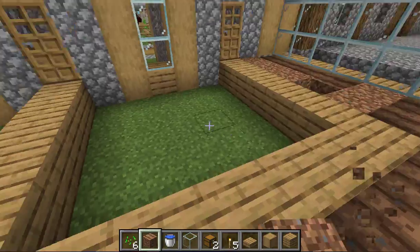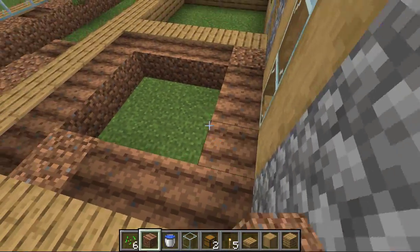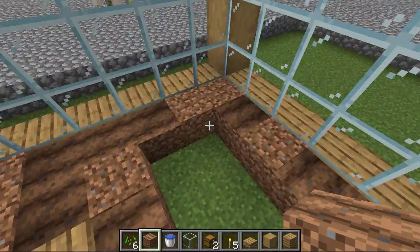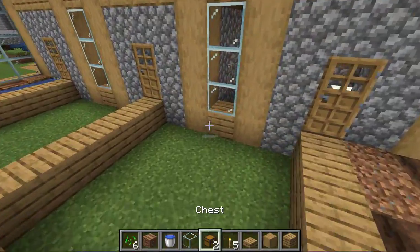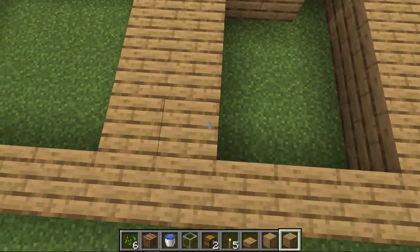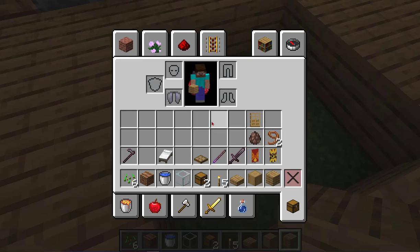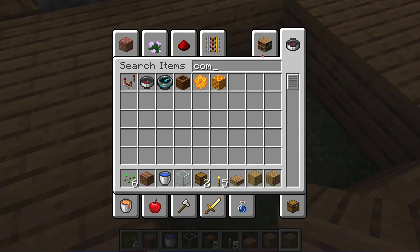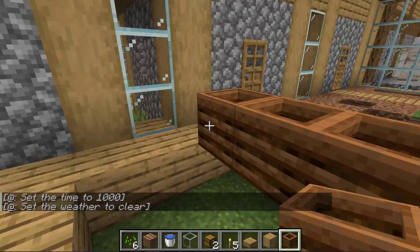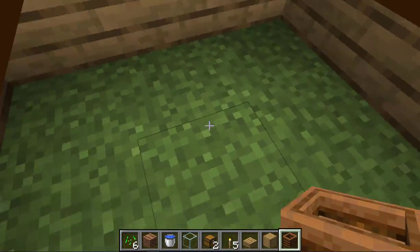We're going to place a lot of farmland for all these filters. Place water source blocks in the empty spots. This is where all of our composters will be — as many as you want. Place as many composters as you want, just make sure they're accessible.